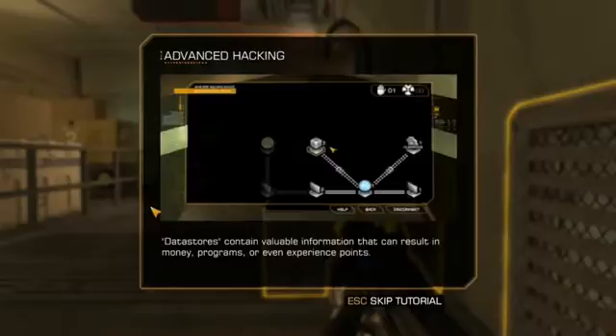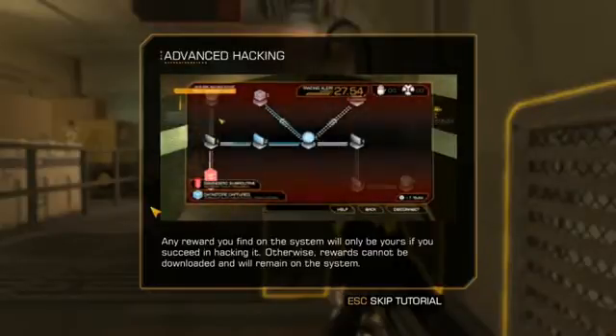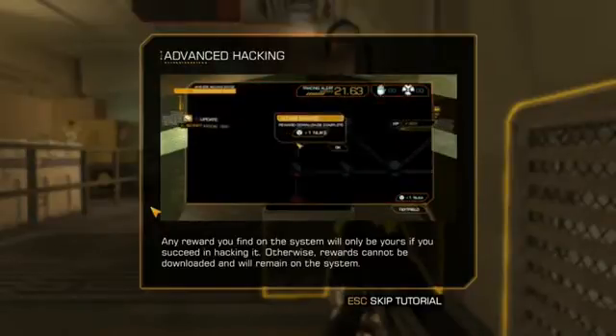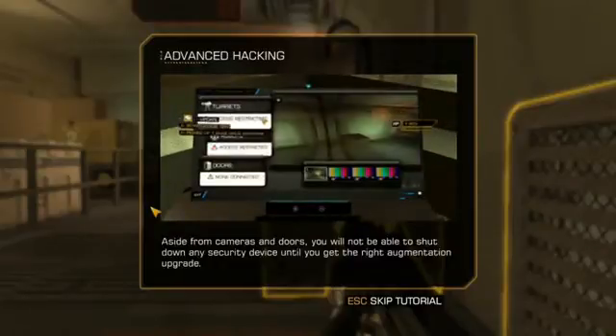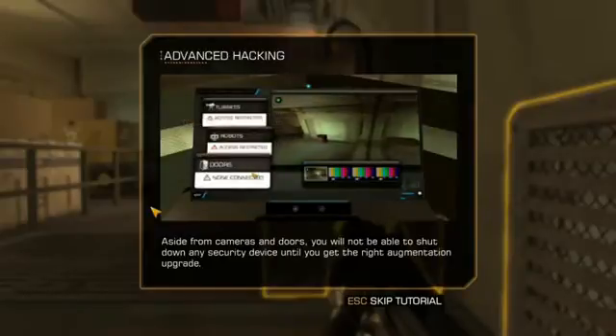Data stores contain valuable information that can result in money, programs, or even experience points. Any reward you find on the system will only be yours if you succeed in hacking it. Otherwise, rewards cannot be downloaded and will remain on the system. Aside from cameras and doors, you will not be able to shut down any security device until you get the right augmentation upgrade.